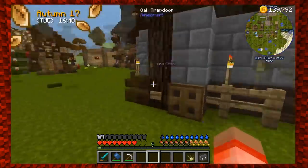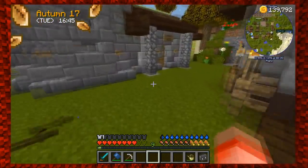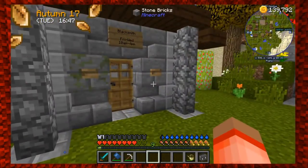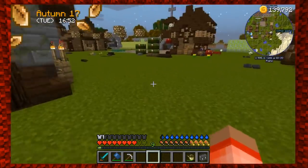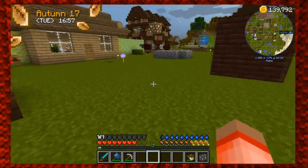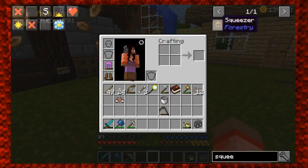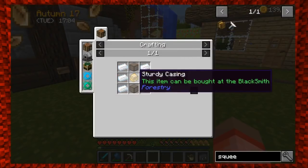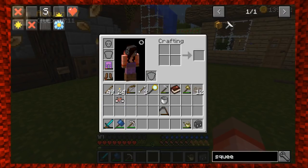I think it's the blacksmith — oh, he might not be open. It's past four o'clock. He opens at 10 o'clock tomorrow, so 10 to 4 tomorrow we're going to go get those ingredients. We need the tin, a sturdy casing, and a couple pieces of glass. We'll get the squeezer made.